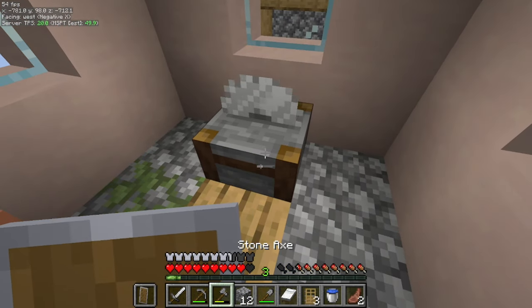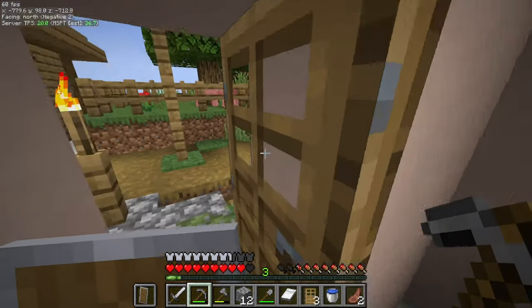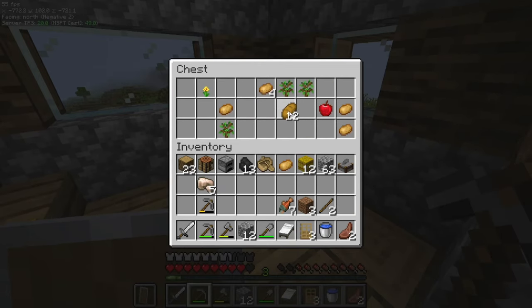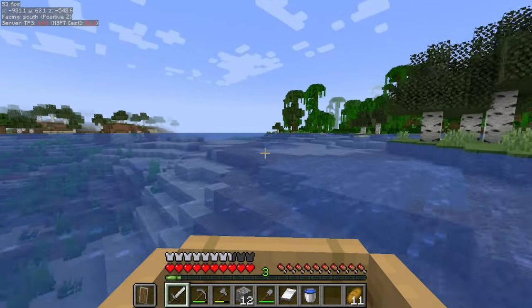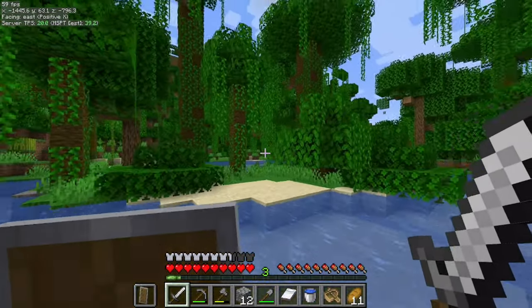I decided I don't need this profession, so I didn't take it. I also stole the stonecutter from the village mason. Got a little bit more food, and then I finally found the jungle — I'd been heading a little bit to the west.